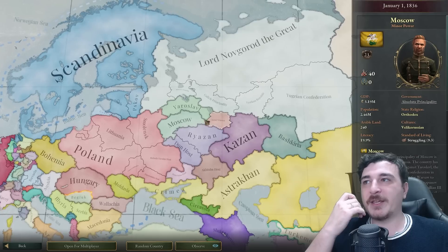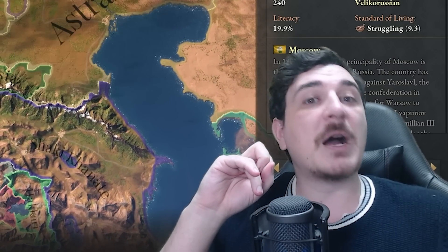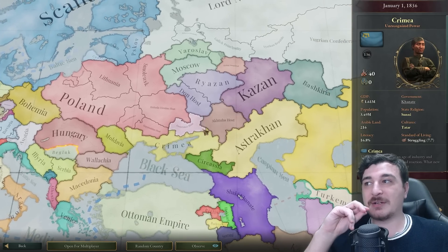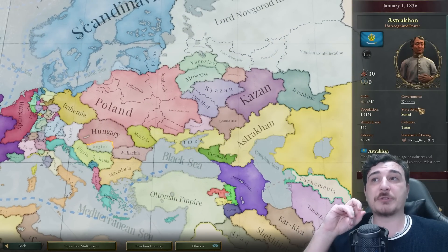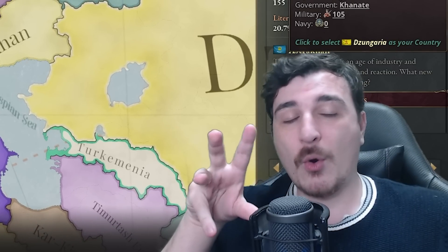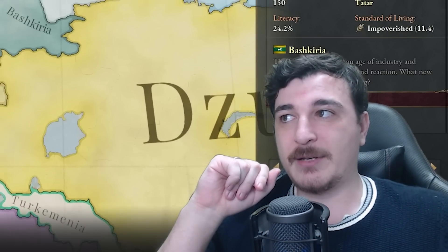Everybody here was still a subject of the Great Horde or the Golden Horde until it dissolved much later, I'm guessing — because Crimea, a Sunni Tatar country, and Astrakhan, also a Sunni Tatar country, exist. That's giving me the impression the Great Horde united and was still around for a lot longer than it did in our timeline.